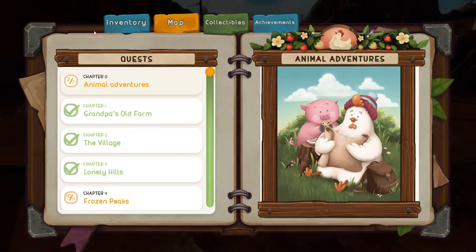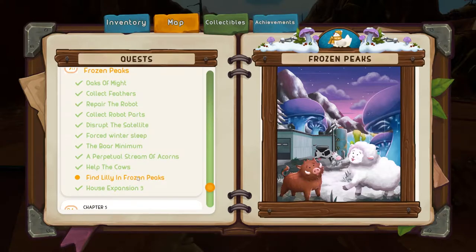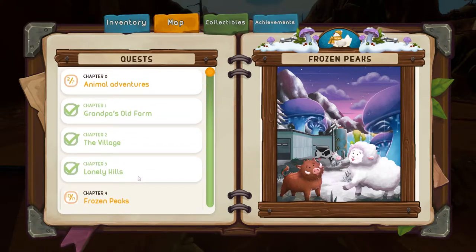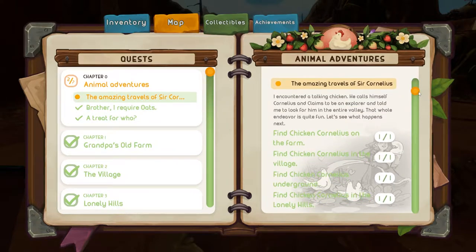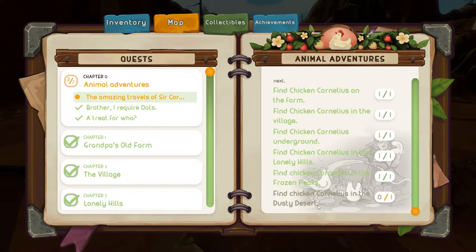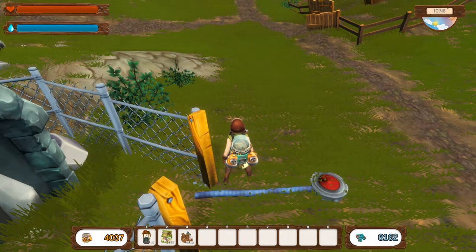Yes — find Lily in Frozen Peaks. So we'll go ahead and do that. For the animal adventures quest, we just need to find Cornelius in the Dusty Desert. I'll see you folks at Lily's door. In order to find Lily, upon exiting from your fast travel in Frozen Peaks, you just head to the right and follow along.